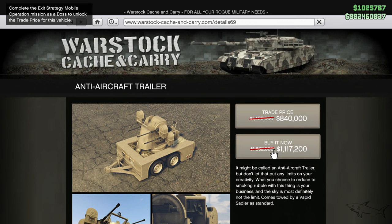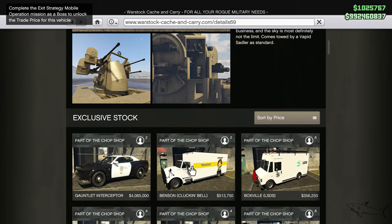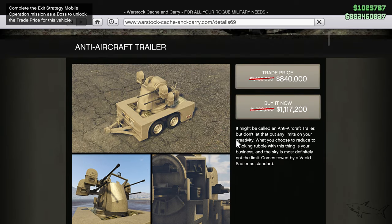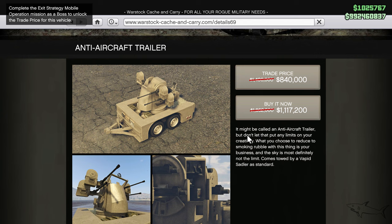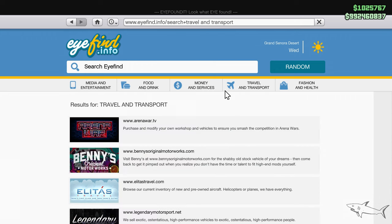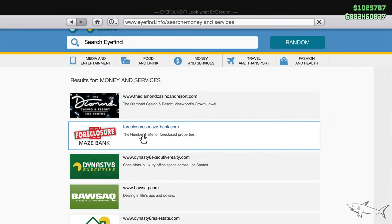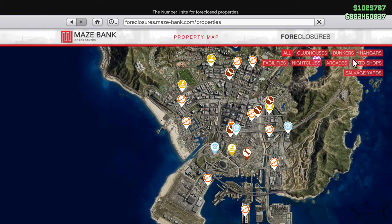It comes towed by a Vapid Settler as standard, so you can tow it with a Vapid Settler. Now, to customize it, you need a bunker — and the bunkers are on sale right now, so if you don't have one, this is the time to buy.